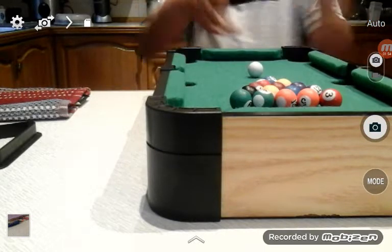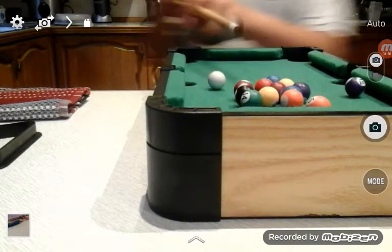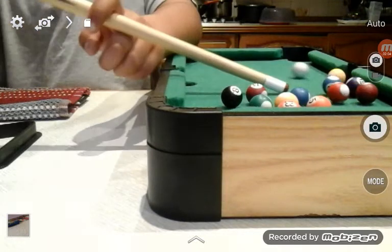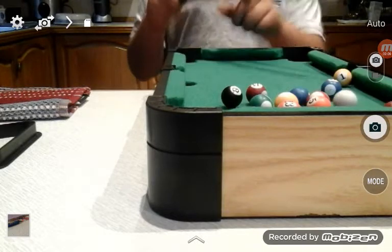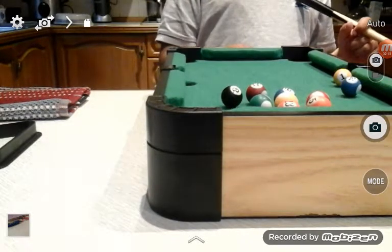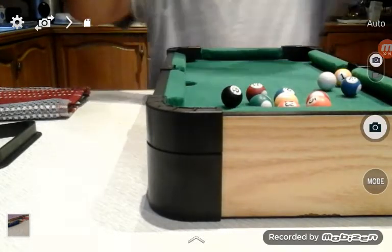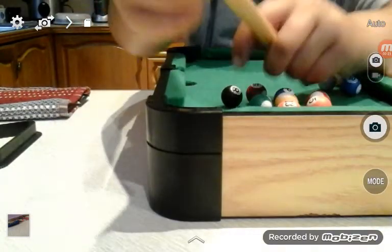You need one hand to hold the cue like this — grapple it like this. There we go, I'm quite good. I'm going to be playing by myself; I usually play with my dad but he's not here. If you get the white ball in one of the holes, you skip a turn.